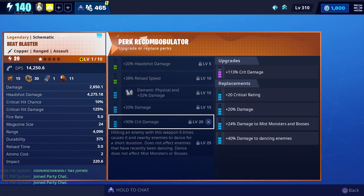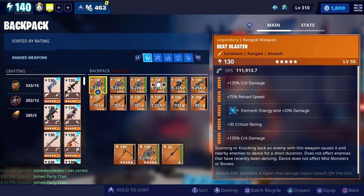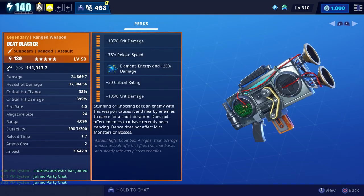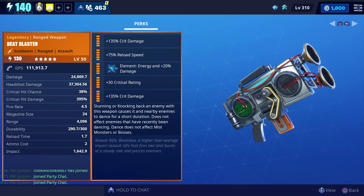There's a new perk available in the fifth slot that increases your damage to dancing enemies, but we currently don't have ours maxed out, so instead we're going to use one that Absolute Cool gave to us. Big shout out to Absolute for giving us these maxed out Beat Blasters. The perks he put on his were crit damage, reload speed, energy damage, crit rating, crit damage, and whenever you stun or knock back an enemy it causes that enemy and nearby enemies to dance for a short duration.